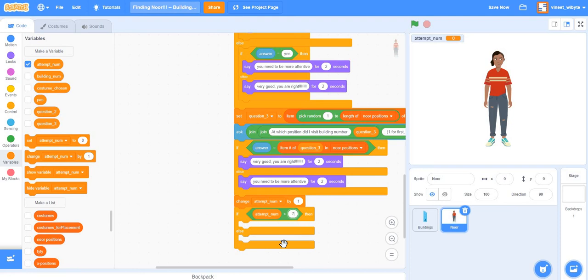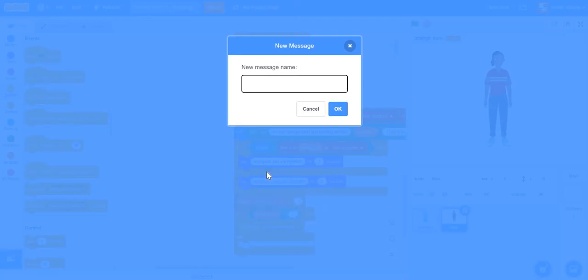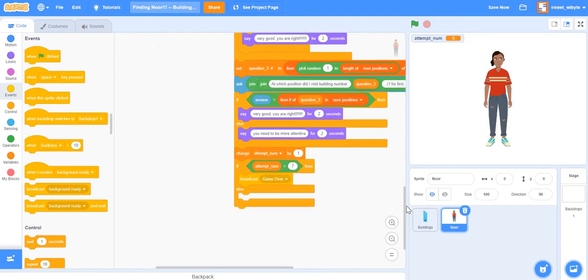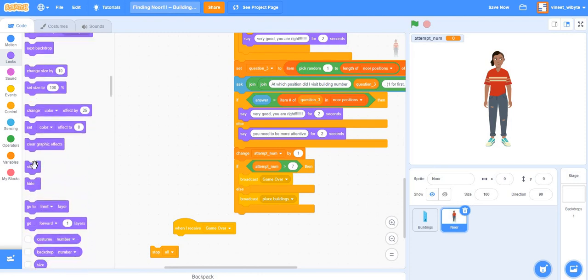If attempt number is greater than seven, I'll broadcast a new message called 'game over' to exit the chain. If the number is still seven or less, I'll broadcast 'place buildings' again to restart the round. For the 'game over' handler, I'll say 'when I receive game over', then hide and stop all — keeping it simple, though you could add a message if you like.